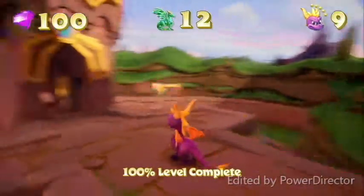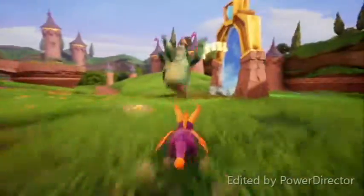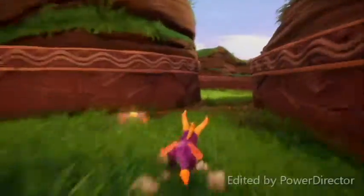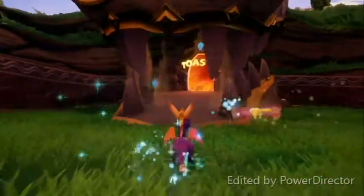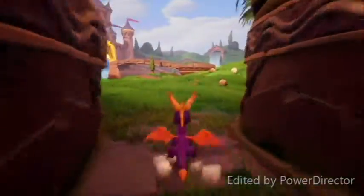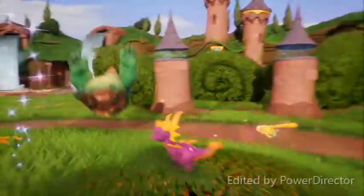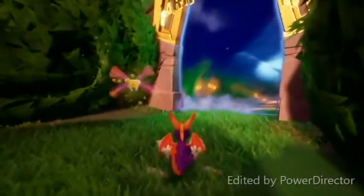Alright guys, so that was Town Square — nice, short and simple level, not too bad at all. With that, let's head back out into the main area of the Artisan's Homeworld. If we go through this canyon, now that we've beaten the level, this dragon mouth will actually open revealing the boss portal. We're not going to go in there until the very end — we still have another level to complete. So let's head over into the hedge maze and go into Dark Hollow.